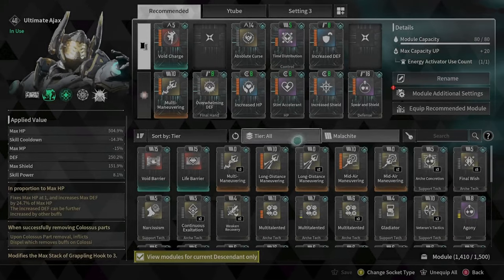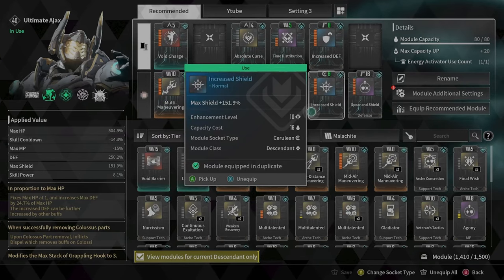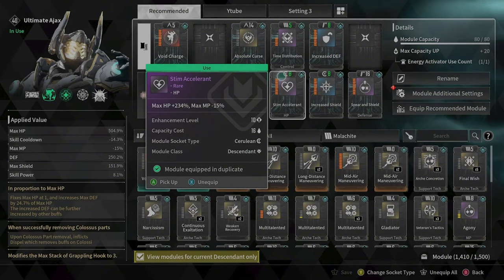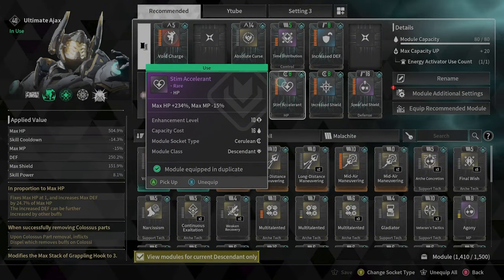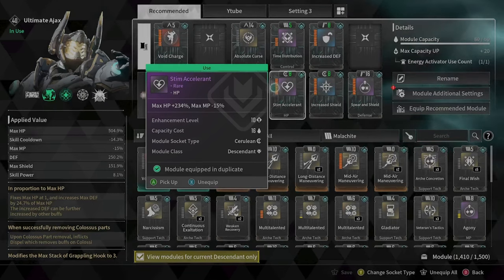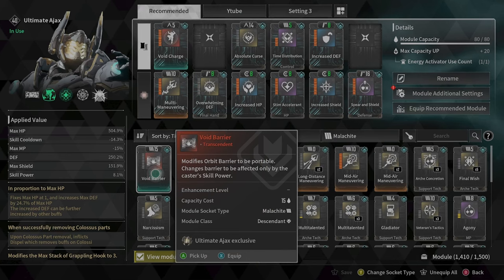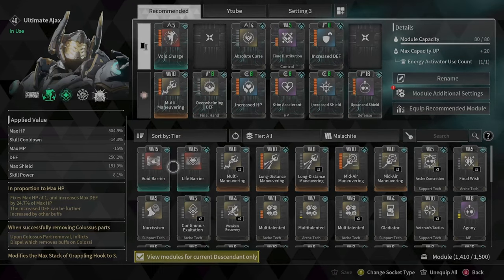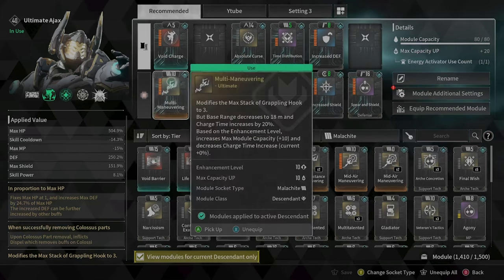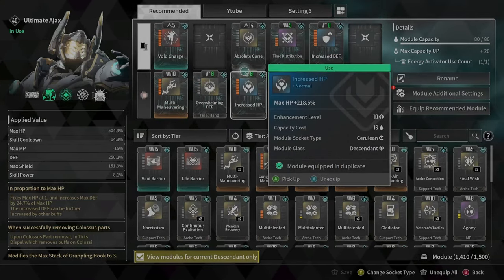So for example, most sockets — when you level up these modules, the number will go up. You can see all these bars: every time you increase your module level, the number may go up. Only a few will go down — the red modules — the number goes down when you increase their level. But most other modules, the number will go up.